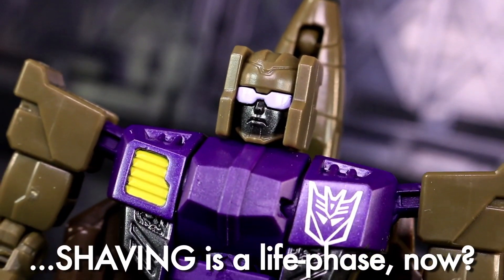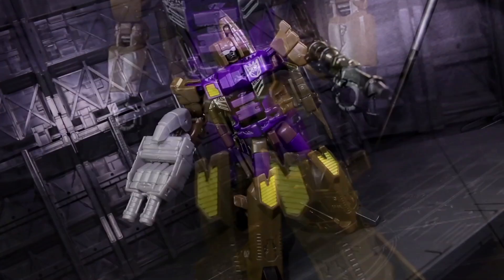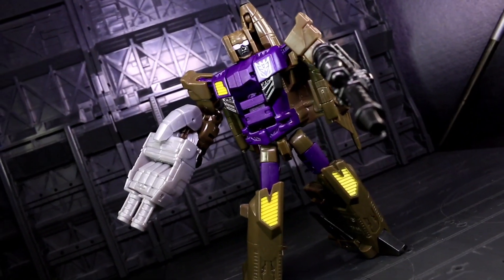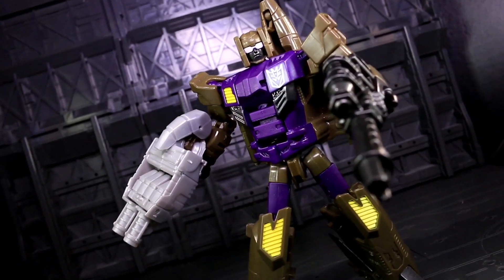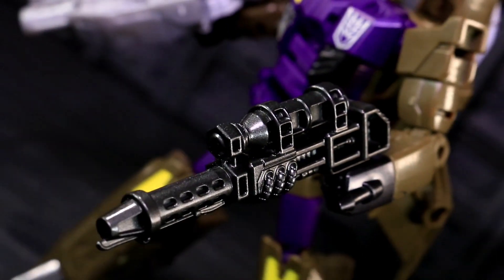Also, the brown plastic between his legs and torso makes it look like he's wearing little chocolate shorts. By the way, while clean-shaven Blastoff's accessories are just Firefly's and Quickslinger's, his flamethrower has got an extra coat of dark gunmetal paint, just like his fists and mouth.